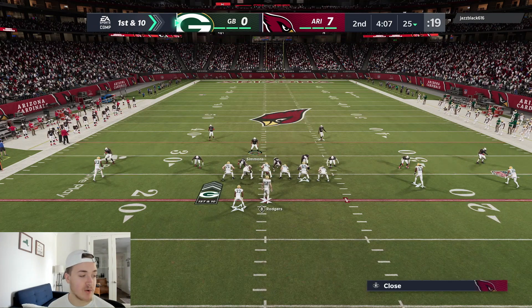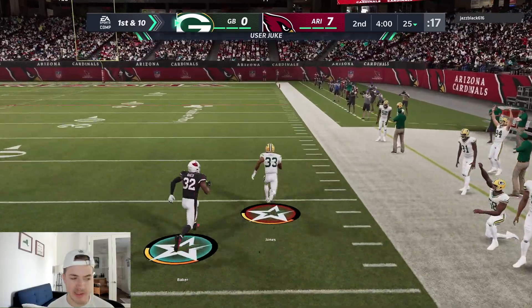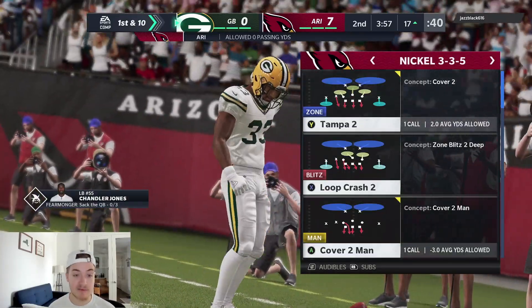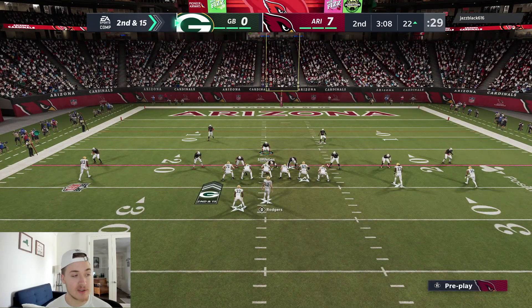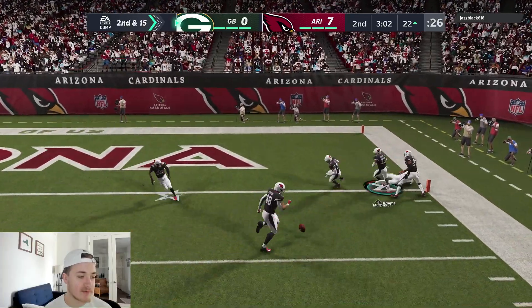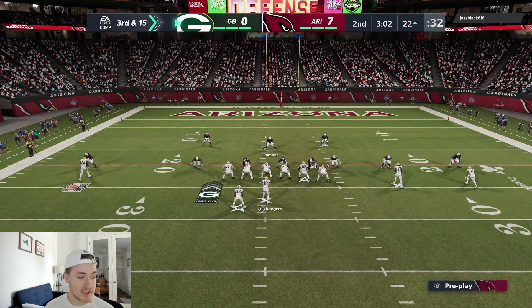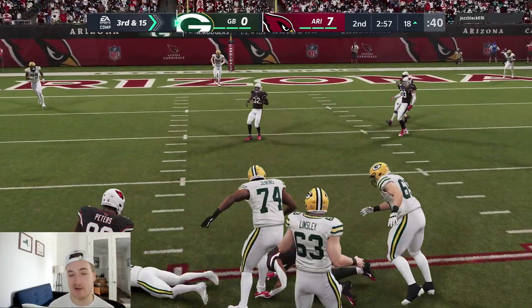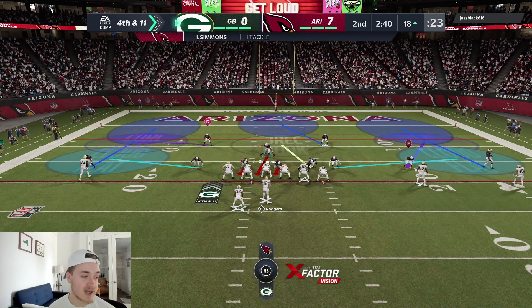Defensively, bad stick work from me and he hits a nice juke to the outside but we eventually make the tackle. He goes with a little RPO weird pass and we're all over it — he throws it deep into coverage and that's an interception. Those animations always seem to happen to me. One thing I need to do: he's moving Bakhtiari to the right tackle, so I have to move Chandler Jones off that spot. He checks it down and we're into fourth down. My plan for the next possession is to move Chandler Jones to the left side so he's not matched up with his best offensive tackle.